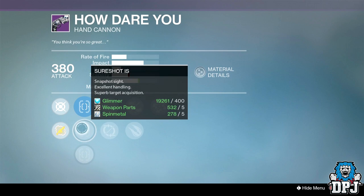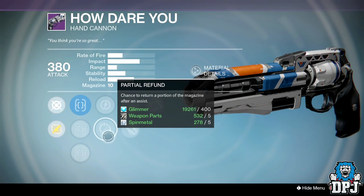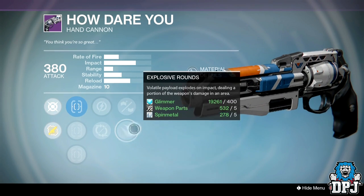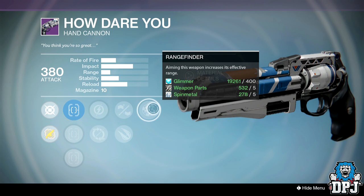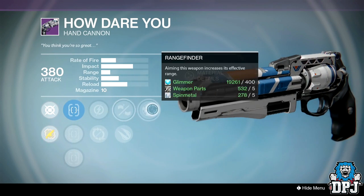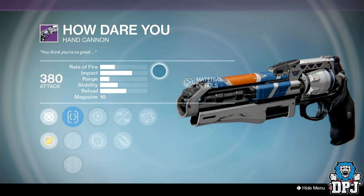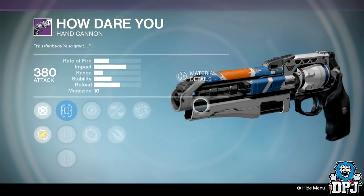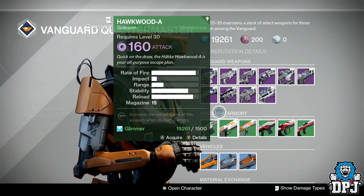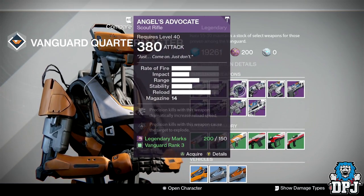How Dare You hand cannon: sights are True Sight IS, Short Shot, and Quickdraw. Perks are Partial Refund, Relentless Tracker, Rifle Barrel, Explosive Rounds, and Rangefinder. Rangefinder and Rifle Barrel isn't bad, but I just don't like this archetype of hand cannon — they're absolutely useless if you've already got a Palindrome or a Hawk Moon.